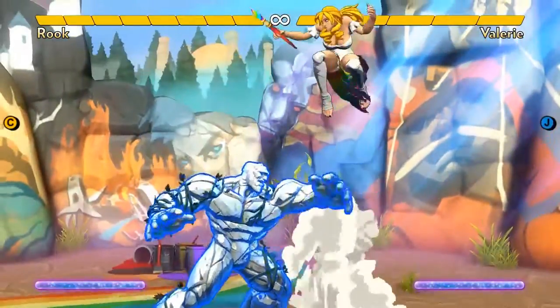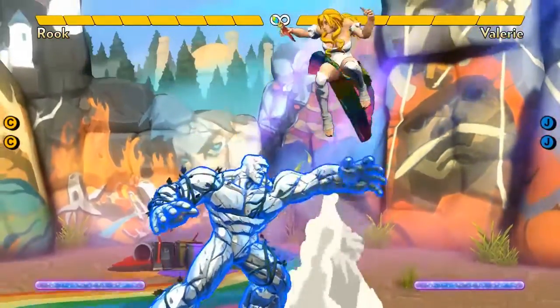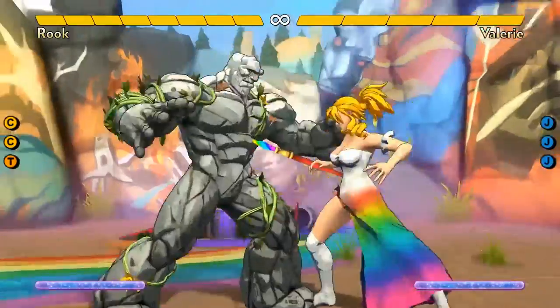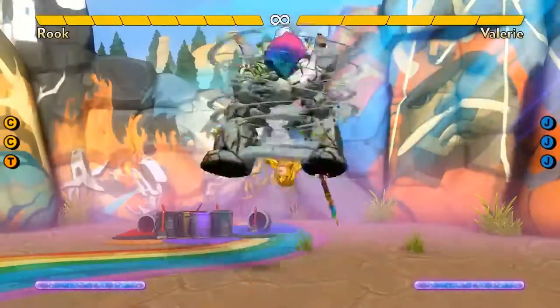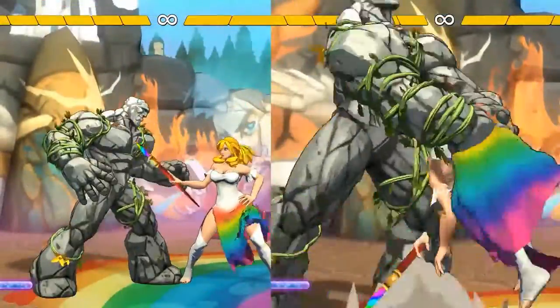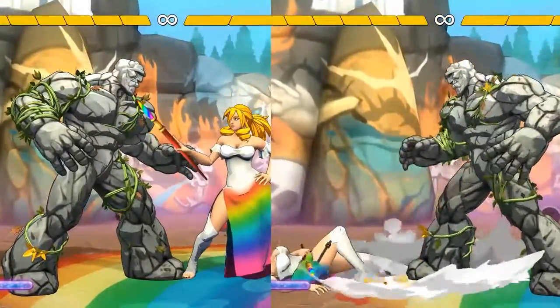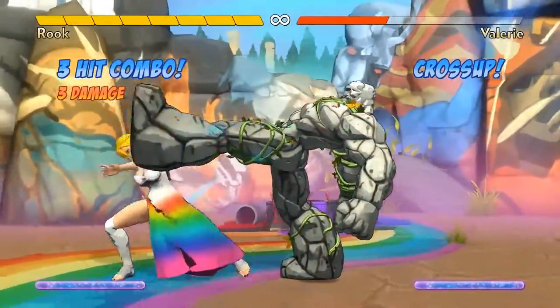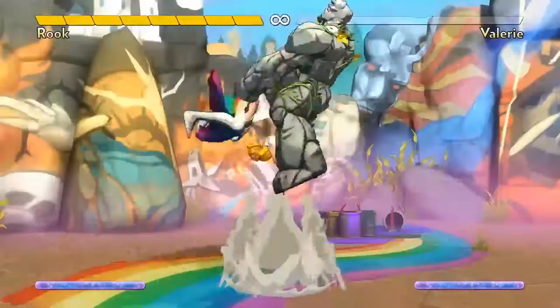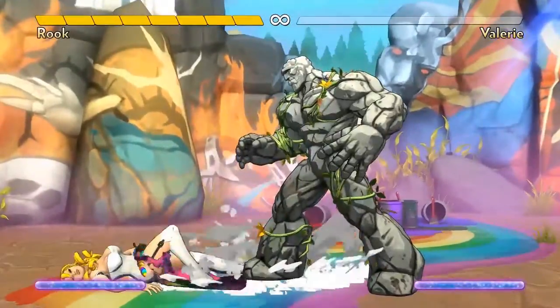Rook can mix up opponents by using his normal throw. Normal throws have fast start-ups, so they can start grabbing much sooner than his special C throw, and opponents cannot jump out of them. Normal throws do grab pre-jump frames. Most characters deal one damage with their normal throws, but Rook, being a grappler, deals two damage with his, and it leaves him in a very favorable position afterwards. He's close enough to threaten with his jumping splash as a cross-up.